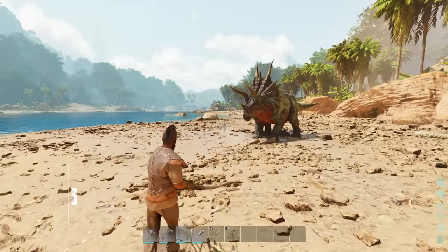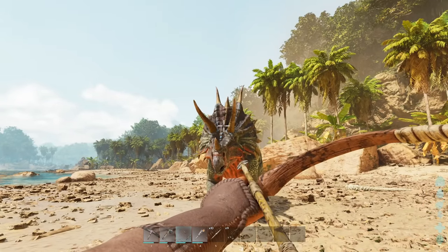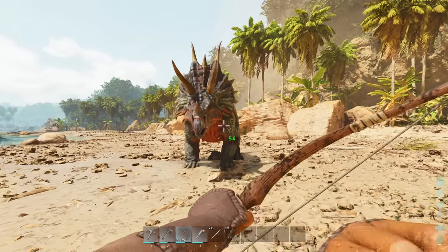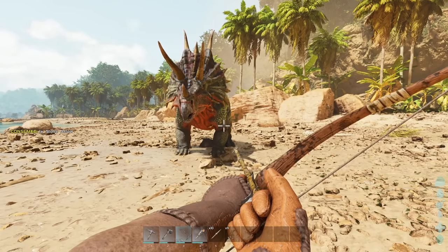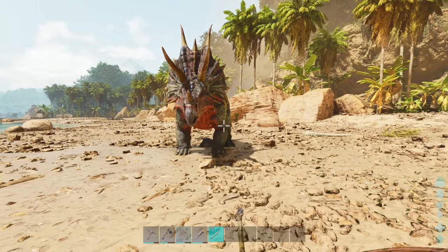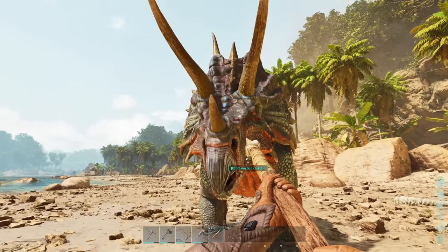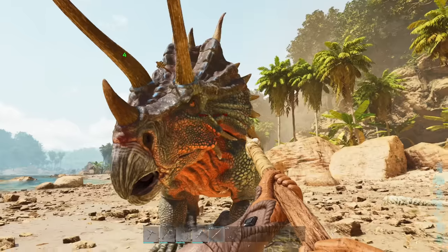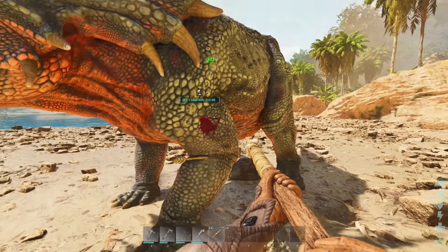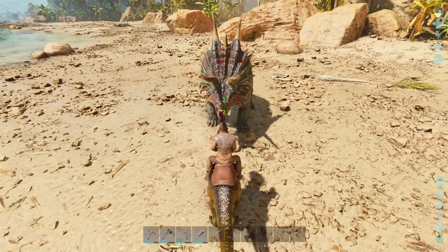Moving on to number six, we have melee hitboxes. Just like our little trikes, this creature takes reduced damage from projectiles to the face — only 8 damage there versus 54 to the legs, flank, or rear. That's quite a significant difference. But unlike Ark Survival Evolved, this now also applies to melee attacks: more damage to the head, 29 in the flank. This also now affects creatures — we're only doing 2 damage here with the raptor to the face.